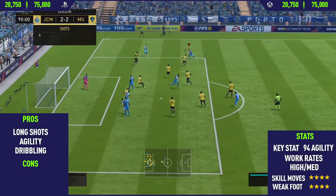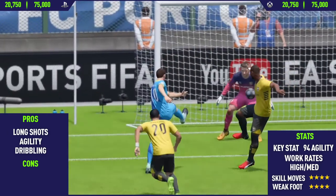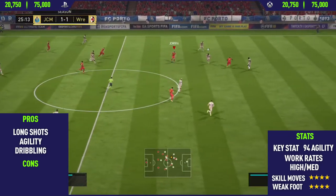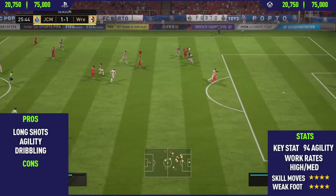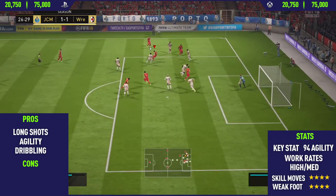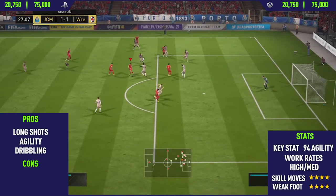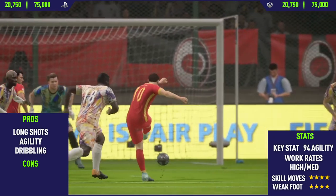The final pro I found with this card was his dribbling. This guy has really, really good dribbling. He's just one of those players who keeps it really close to his feet, and he's just so hard to dispossess because he has really good agility and really good dribbling. You put those two things together and he does those little in-and-outside touches, keeps it really close to his feet. As you can see, in a really tight space he somehow manages to keep the ball, runs back outside the box, performs a few more skill moves, and then finishes it off very nicely into the bottom corner.